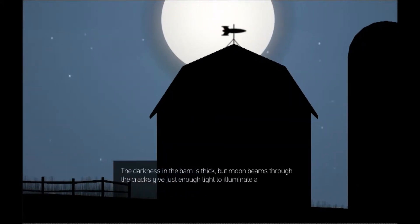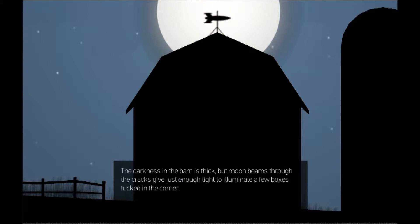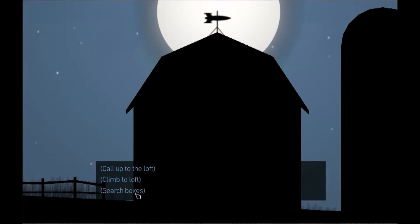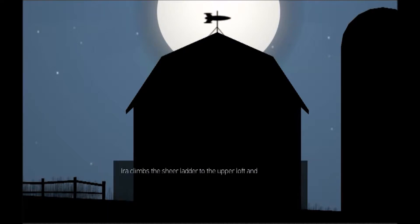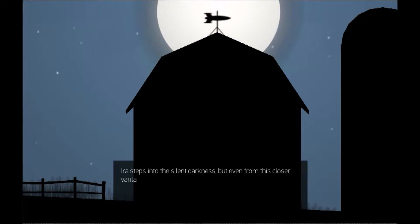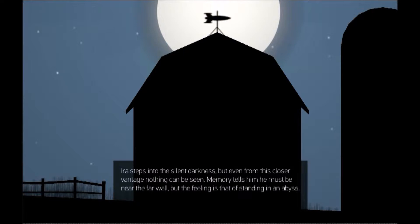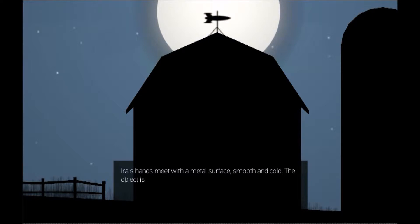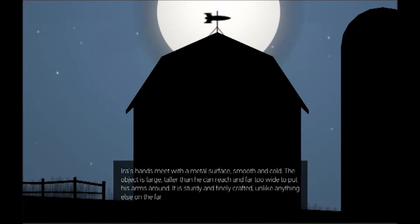The darkness in the barn is thick, but moonbeams through the cracks give just enough light to illuminate a few boxes tucked in the corner. Something shifts in the upper loft, but is out of view and concealed by shadows. Let's climb up the loft — let's go up there and see what's making the noise. Ira climbs the sheer ladder to the upper loft and peers over its edge. The moonlight quickly falls off to blackness and nothing can be made out. Ira steps into the silent darkness, but even from this closer vantage, nothing can be seen. Memory tells him he must be near the far wall, but the feeling is that of standing in an abyss.